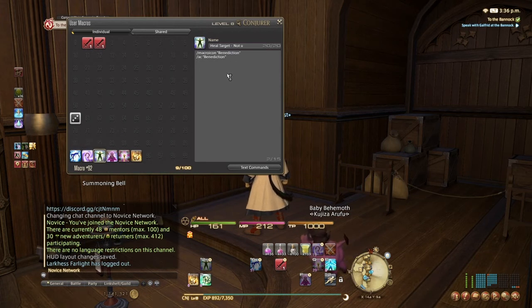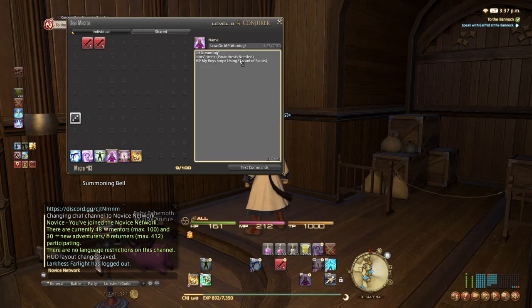This one is a targeted heal macro — it heals whoever you're targeting but won't accidentally heal yourself, so it'll always heal your teammate. This one we'll use a lot once we get it — it's called Lucid Dreaming. When you're low on mana, you pop that and you start gaining mana back faster. It plays a sound effect so everybody knows you're low on MP.